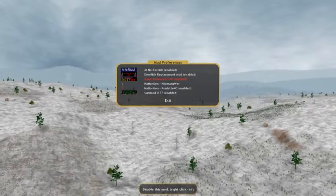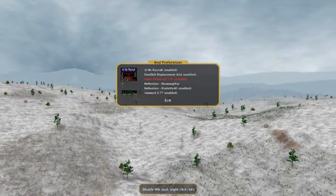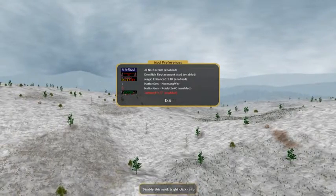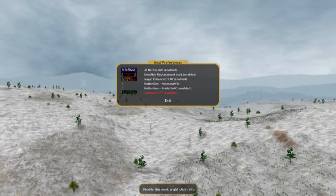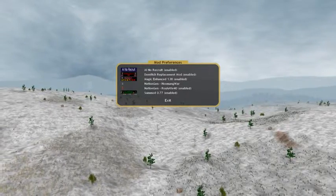Magic Enhanced, which just changes some of the spells. It adds new spells, adds loads of new craftable items. I just find this adds a lot more variety to the game. It's a brilliant mod. I highly recommend it. Summod, which changes some of the summons, adds in some new summons. It's sort of a balanced mod as well. It's really nice. I highly recommend this with Magic Enhanced. They're both very good mods for enhancing most Dominion's gameplay.